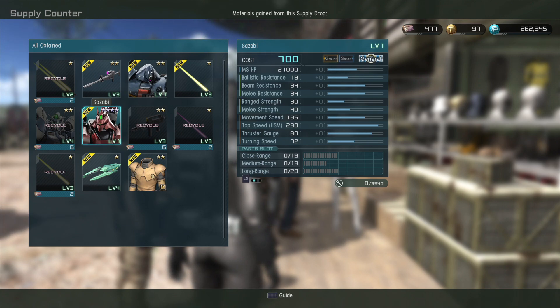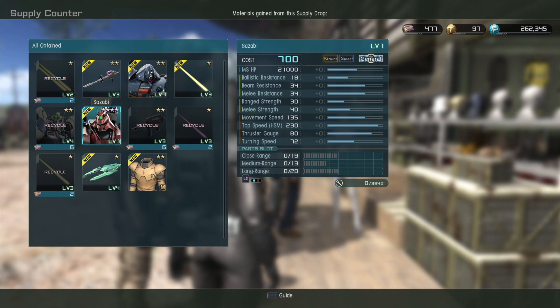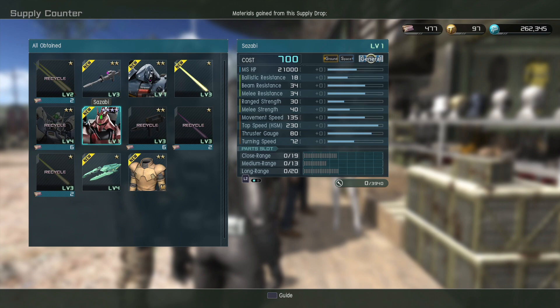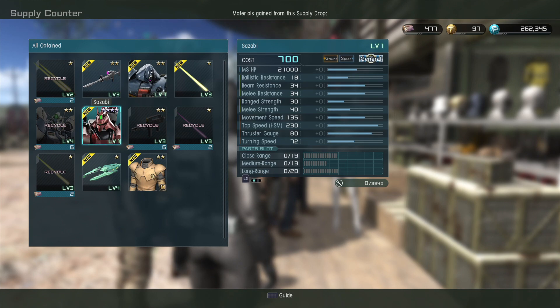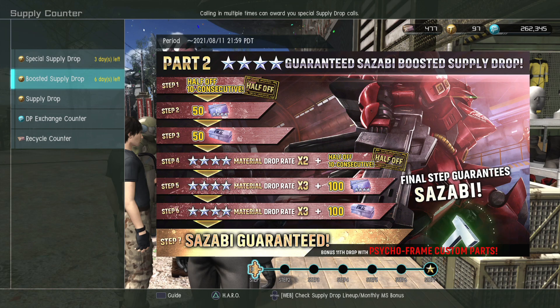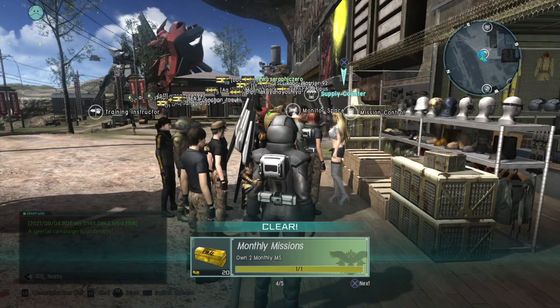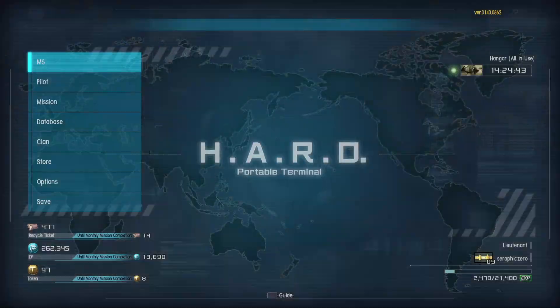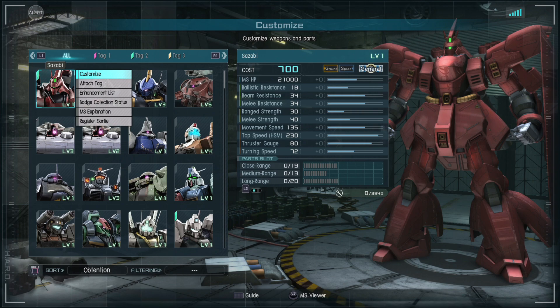So the Sazabi is 700 cost. It's a general type with very high stats but very low ballistic resistance, so it's specced more towards melee rather than shooting — kind of flipped versus the Nu Gundam. Pretty good running speed and boost speed, and it has space affinity. It's got a lot of close range slots but not very many medium range slots. I don't really feel like spinning again — I want to see what they do for the other two weeks of the anniversary month. The step-up guarantees a Psycho Frame-like part, which looks nice, but I don't want to spend 195 tokens again for no reason.